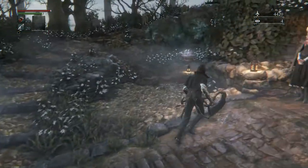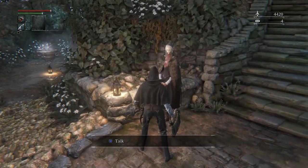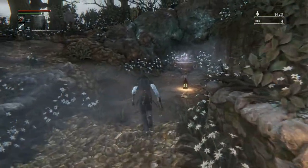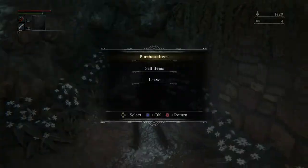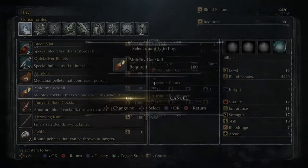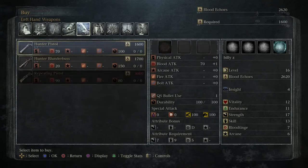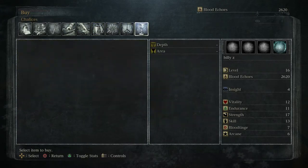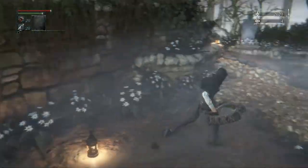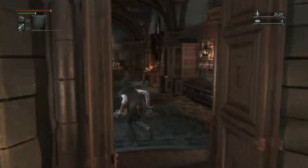In the last video I showed you some more shortcuts and some secrets, easy ways to kill the boar in the sewers. I'm going to show you a kind of easy way to cheese Gascoigne. Buy some Molotovs — you can only hold 10, so buy 10. Make sure you're full on blood vials.